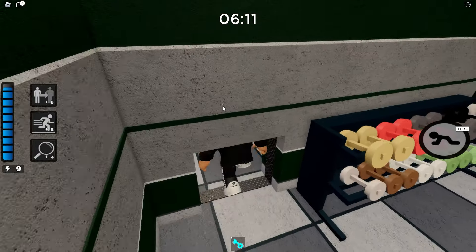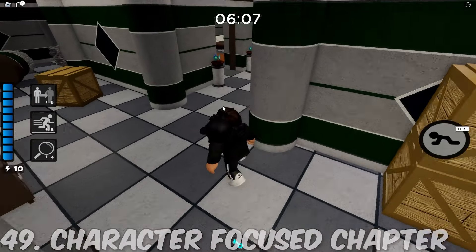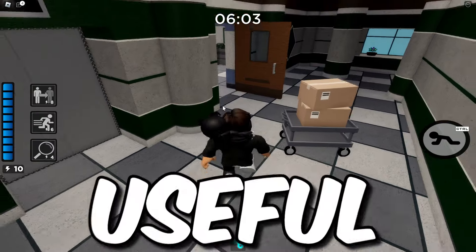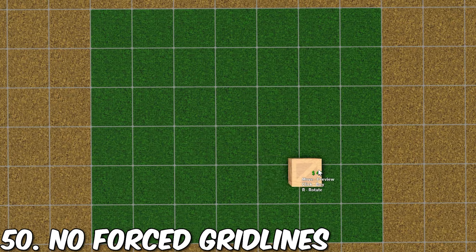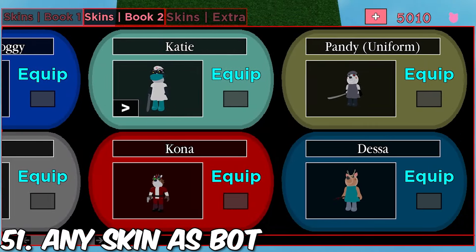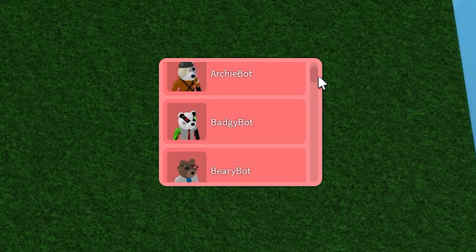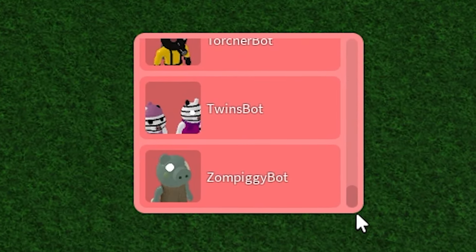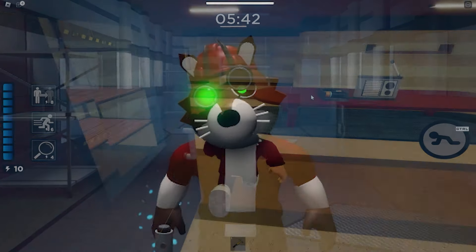Next is a cool setting where you can choose who players play as, just like a character-focused chapter — for example, you could make a Doggy chapter and have everyone play as Doggy. There's also a very useful setting for builders: instead of following the grid lines that Piggy has, you could place things anywhere. And finally, something a lot of people can agree on — every skin in Piggy should be usable as bots. Right now you can only pick chapter bots from Book 1 and Book 2, but with this you could choose any skin. If you've got a Lab map you might want Cone as the chapter bot, but right now you can't do that. This should definitely be a feature.